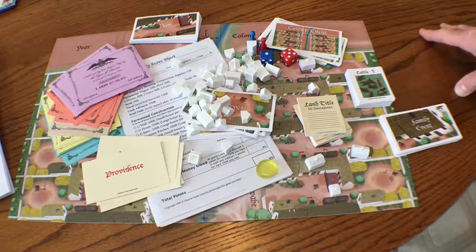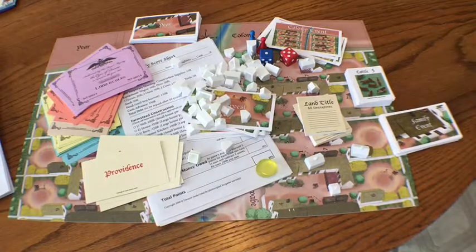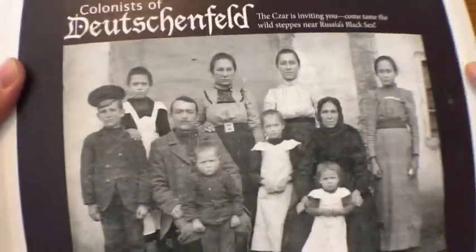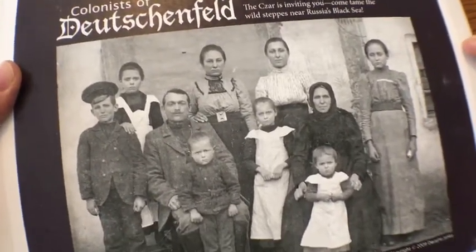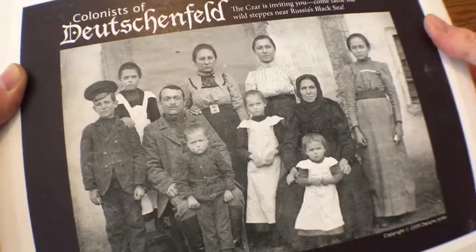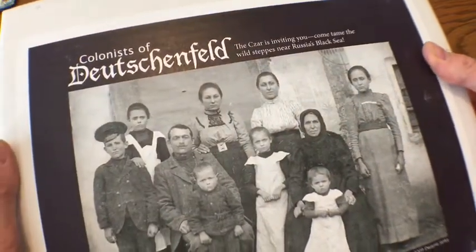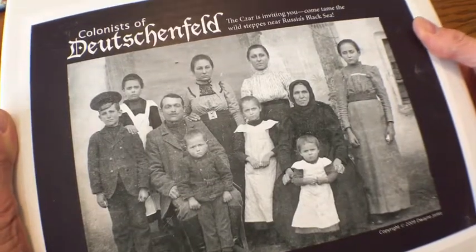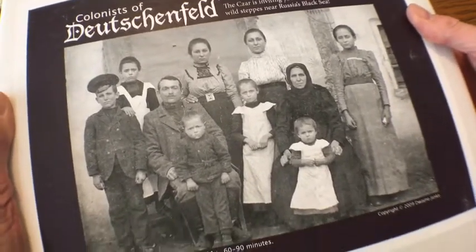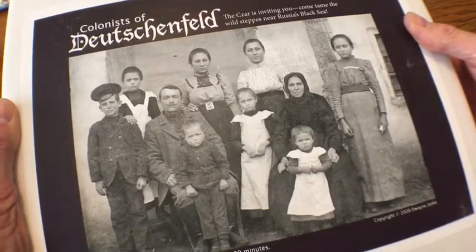That's all the pieces in the Colonists of Deutschen Feld board game. You will also get, as part of the package, a front and back title sheet that basically identifies the game. The newest version will actually feature a picture turned into a painting of these people. These aren't just any old Black Sea colonists — these are actually my great-grandparents and their families on my Stickle side. This picture includes my great-grandfather, great-grandmother, and his siblings, sent to my grandfather here in Canada about 20 years after he left the Black Sea colony of Albota and came to Canada in about 1910. I used them as the visual representation of those wonderful people who endured many things to make that part of Russia the breadbasket of the world.